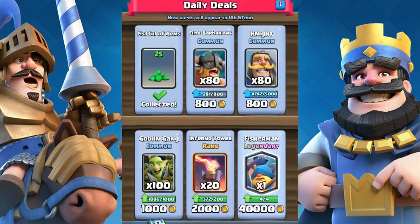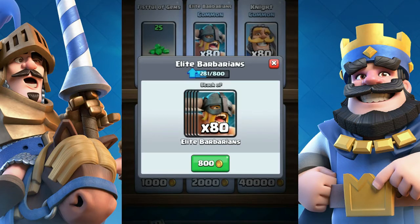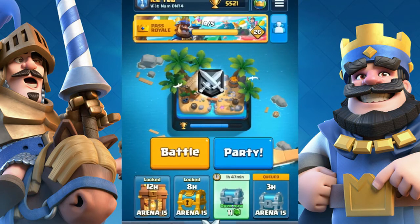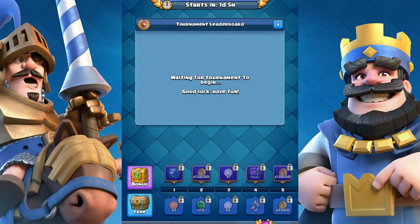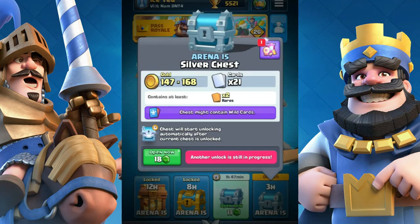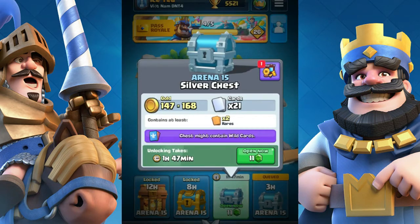Number six: tips for using gold and gems. Tip one: don't ever buy cards from the shop unless you need the first one to request. Tip two: you can use gems to buy the bonus at the tournament for 500 gems — you can get about 100,000 gold and lots of cards. Tip three: use gems to open silver chests only during boost time. Tip four: you can use one or two gems to skip chest open time or request time in clan.